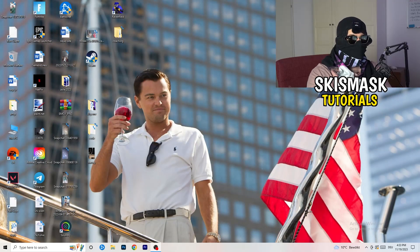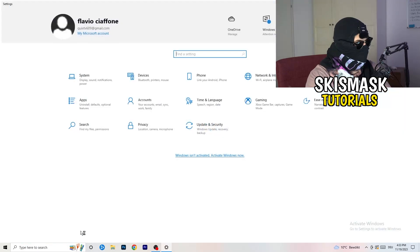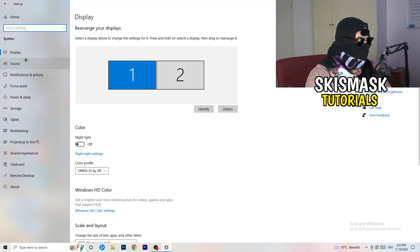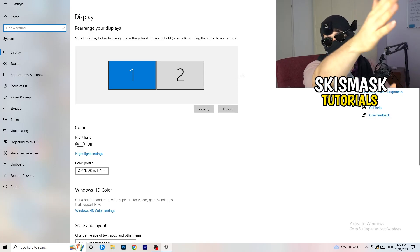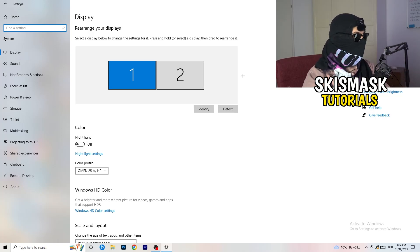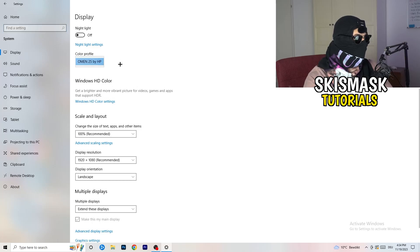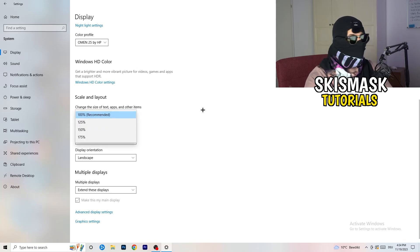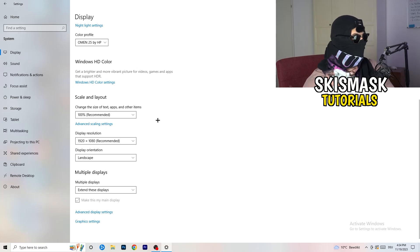Next, go to the bottom-left corner of your screen or press the Windows key, click Settings, then go to System, then Display. Do the same thing we did in the control panel: identify which is your main monitor, check the color profile matches what you're using, go to Scale and Layout and change the text size to 100% as recommended. Then set Display Resolution to match whatever you're using in-game — for example 1440 by 1040, or 720 by 1070.